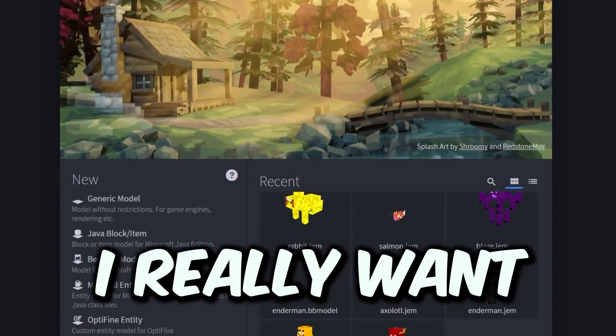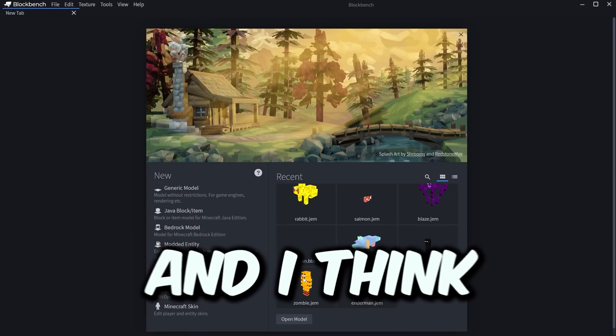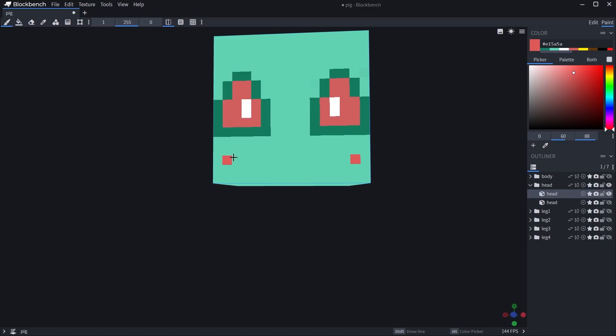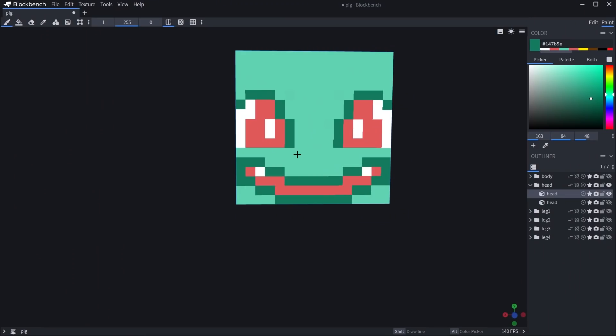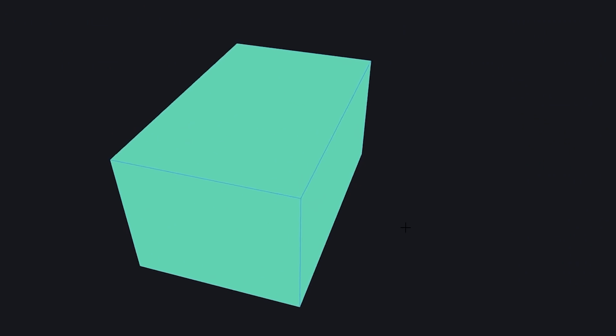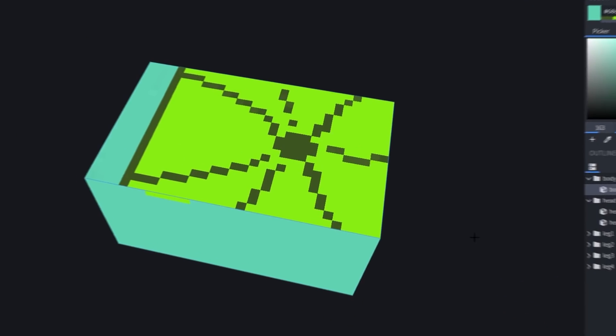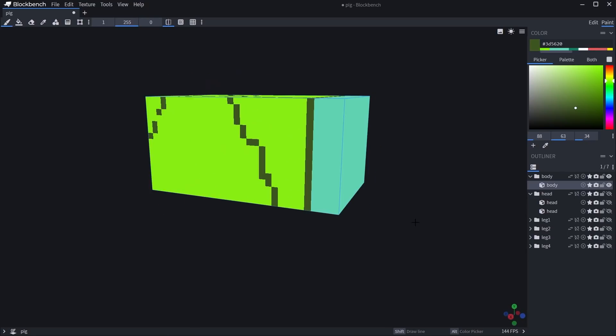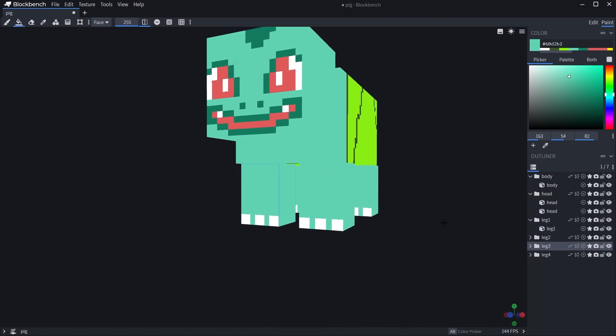Now for our next mob, I really want to make this one detailed. We're going to go with Bulbasaur, and I think the best mob for Bulbasaur would have to be a pig. To start off, we're going to make the pig head this entire blue, and now we're going to start working on the face — starting off with these red eyes, then making the outside of it this darker color. We're going to go ahead and draw on Bulbasaur's mouth. Let's add on Bulbasaur's nose and give this little feather at the top. For the body, the only thing we've got to worry about is really the leaf on the back. Now this is probably the best leaf I could draw, and we just copy that same trend all the way around, then add in these stems. And there's our Bulbasaur.